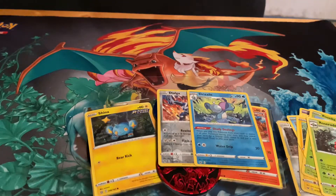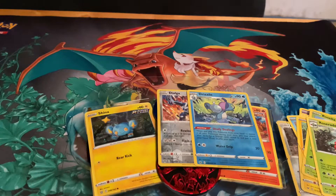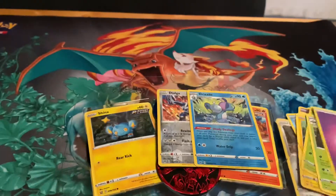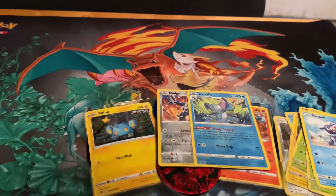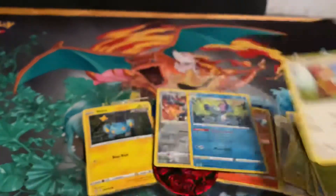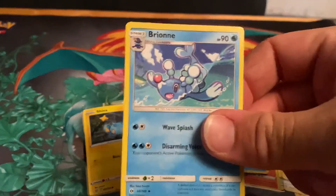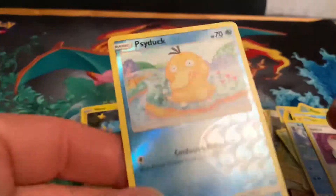All right, and it also comes with one Sun and Moon pack. Here's the code card guys. Let's see what we got. Psychic Energy, Popplio, Wingull, Surskit, Yungoos, Litten, a Brionne, a low-end Trainer, a Switch card, and a reverse holo Psyduck.